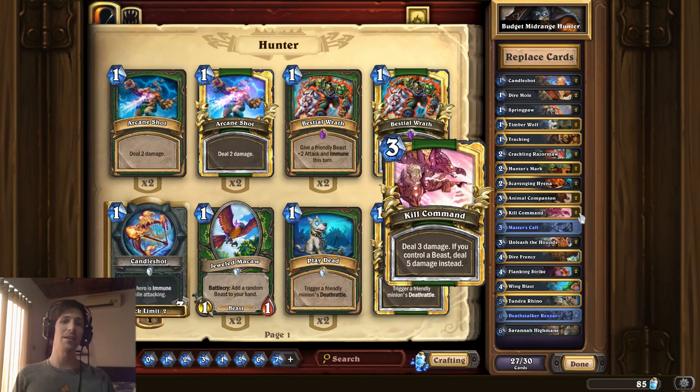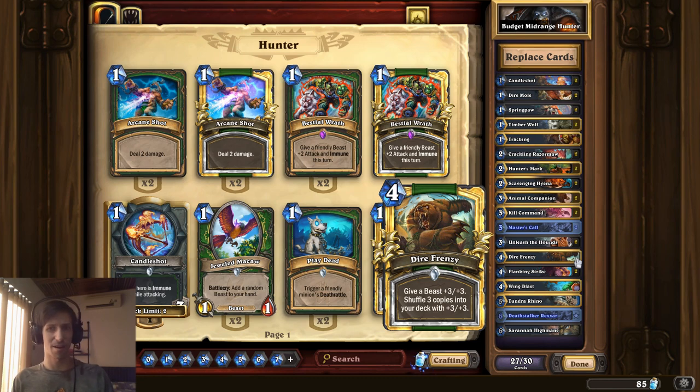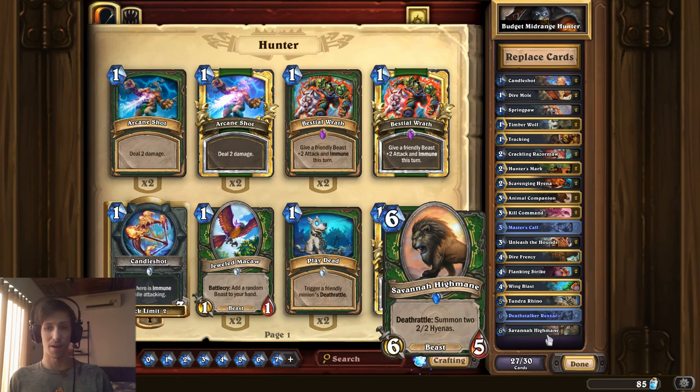Looking at the rest of the stuff, it's pretty much standard fare. Dire Frenzy isn't a card that's commonly included in hunter, but you can see Flanking Strike — a really solid strong card included in lots of hunter decks. Wind Blast isn't too bad if a minion died — it's one mana, deal four. And at the top end we look up to Savannah Highmane.